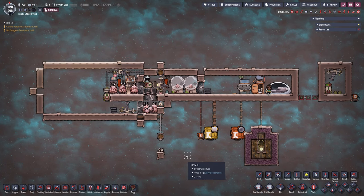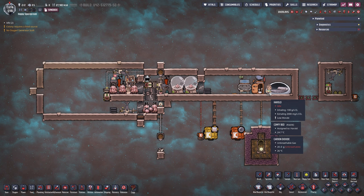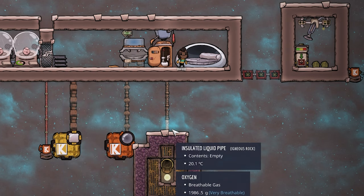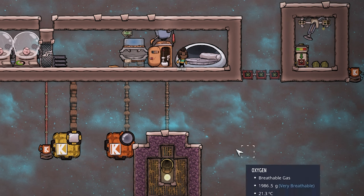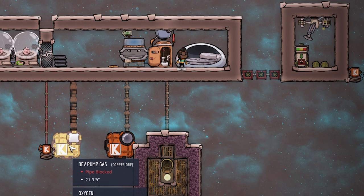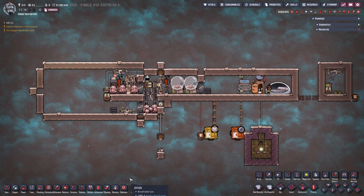Here we have the poke shell farm. Everything on the right of the pneumatic door is not needed — that's just Harold's living quarters, making sure the critters are happy. You don't need any sink, lavatory, or comfy bed for obvious reasons. On the left: polluted dirt comes in as food for the poke shells, polluted water from the lavatory is stored below, and the area needs oxygen and water supplied. The death generator next to it provides power.